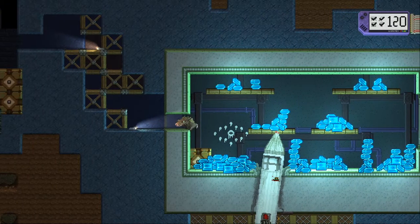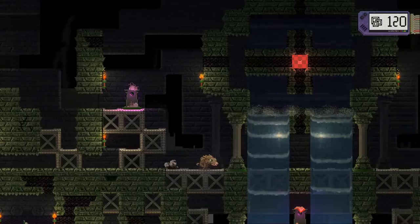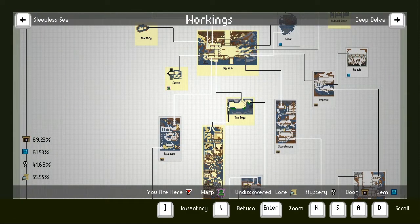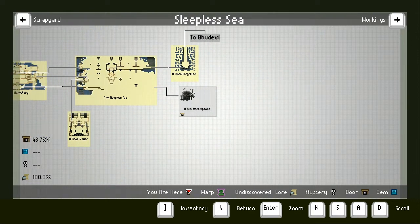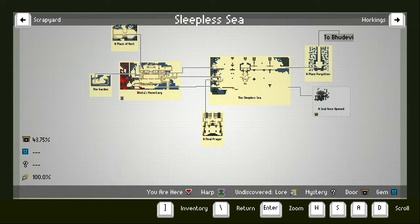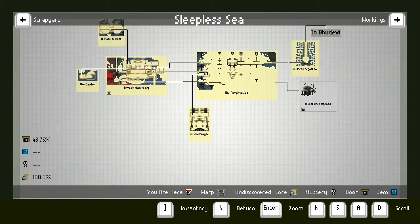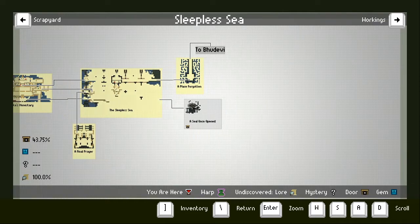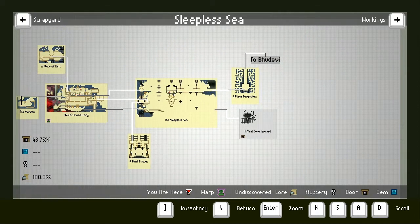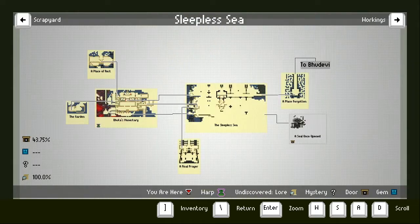Interesting — look, the symbols on the back again, a little symbol picture. So I guess we've got to figure out what to do next. That was seemingly the main ending of the game, but there's at least a few other things I'm expecting to happen — I'm expecting something to happen in both the Sleepless Sea, a seal once opened, and once I've found all the taps. I've got way more of those to find. And a final prayer — there's something going on there as well that I don't yet understand. And I've got this device that I think is probably related to a seal once opened, since that's the place with the tap-shaped lock thing.